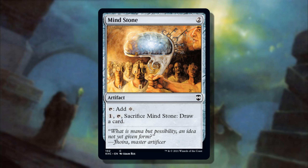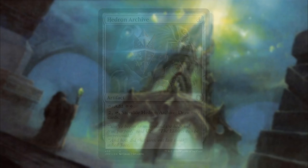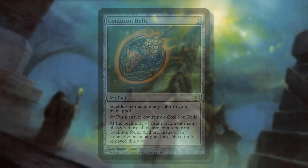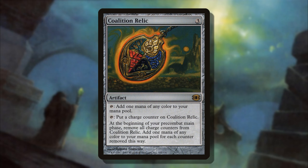We have Mind Stone — far from a bad one you can play in the Commander format. It's not really competitive because it doesn't tap for colored mana and only provides one colorless, but you get a mana rock that is more useful in ways outside of mana: you can sacrifice it to draw a card. Also why I'm going to mention Hedron Archive — it taps for two, but you can sacrifice it to draw two cards. We also have Coalition Relic, very similar to why someone would play Chromatic Lantern — it's very good in decks that need mana fixing desperately.